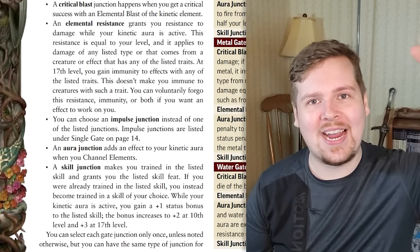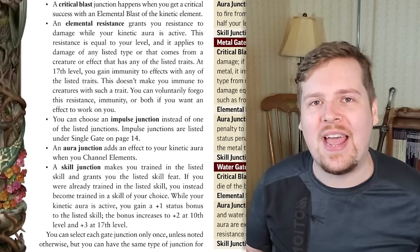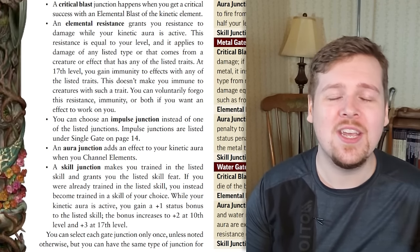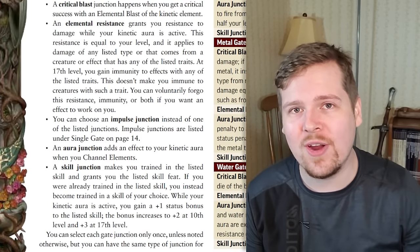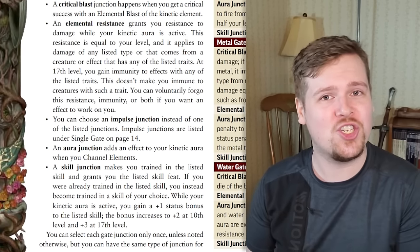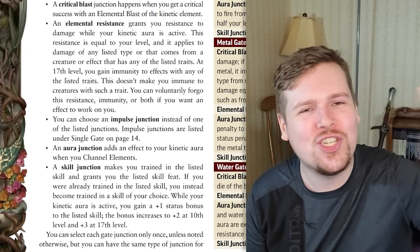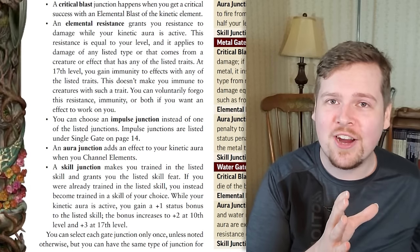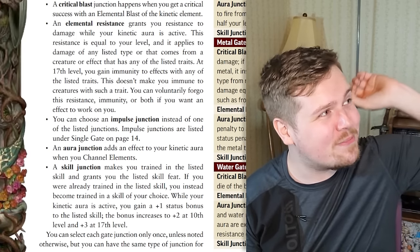The aura junction adds a permanent effect always active within that 10-foot emanation while your kinetic aura is active. The skill junction grants you trained proficiency in all the listed skills of that element; if you're already trained you can choose something else. As long as your kinetic aura is active and you're channeling your element, you gain a plus one status bonus to checks with that skill — at level ten this increases to plus two, and at level seventeen to plus three. So your kineticist can get insanely strong with specific skills. For example, a water gate with the athletics skill junction, bumped to legendary with high strength at level seventeen, is going to have a bonus through the roof.